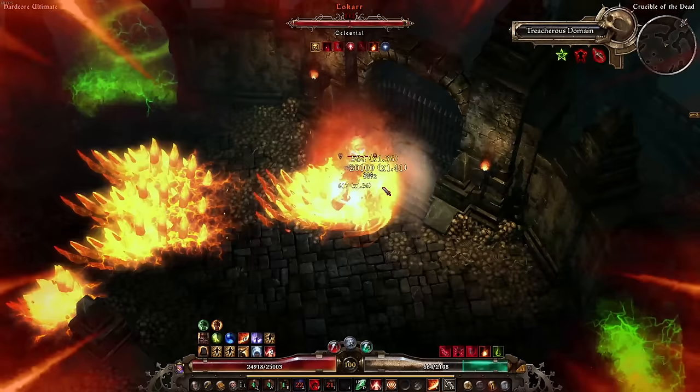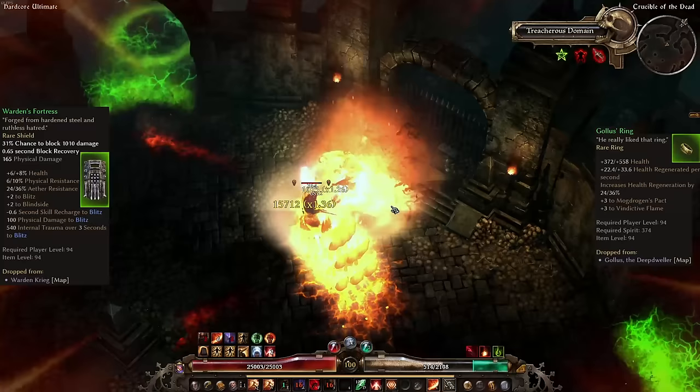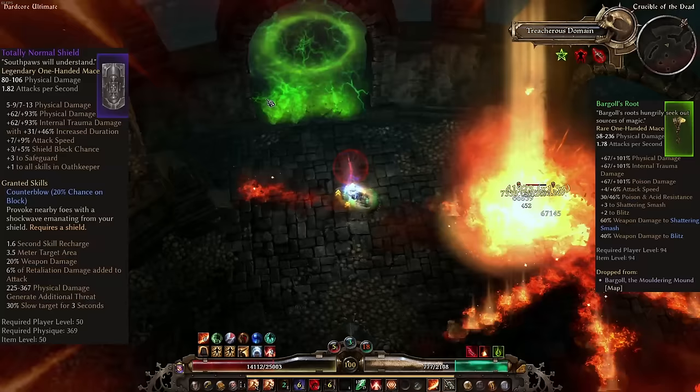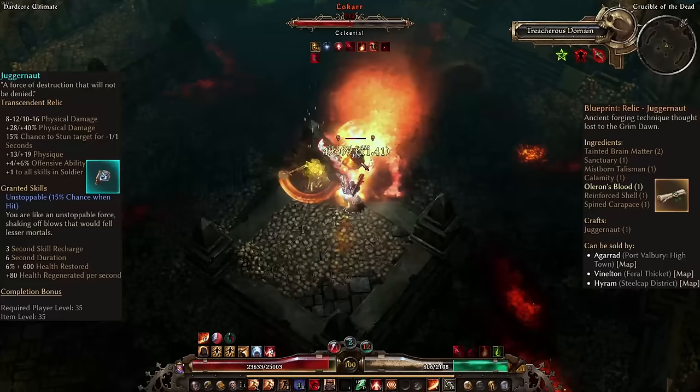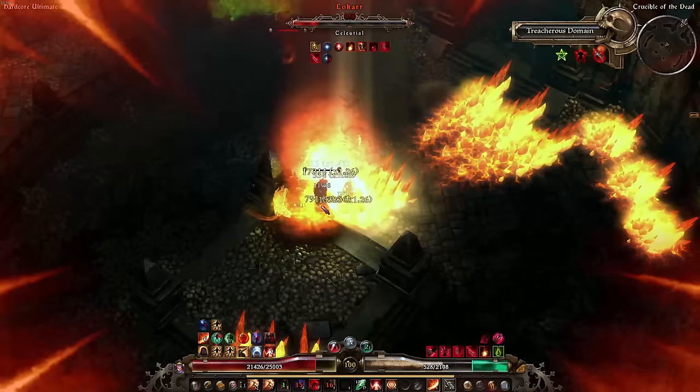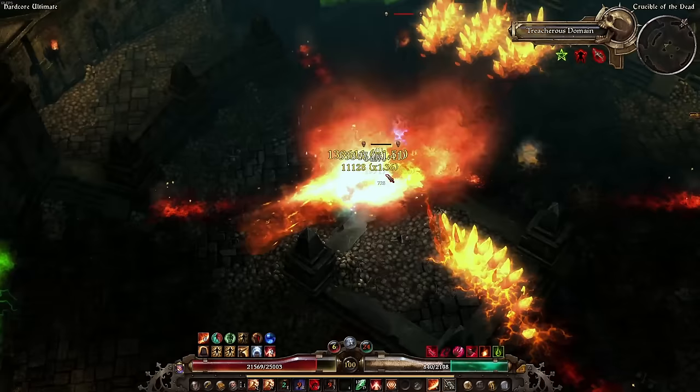Using Light of Empyrean and Shattering Smash also means you do not have to bother using Soldier's Warcry, since neither damage reduction nor flat resistance reduction stack. For gear, complement Milton's Casque and Warden's Fortress with Goddess Rings, Bloodbriar's Thorn Amulet, Wendigo Gaze Medal, Ugdenbog Girdle Belt, the Reforged Legguards, and the Totally Normal Shield. Fill out remaining slots with whatever you find or gear from the Faction Quartermasters and make sure to get the Juggernaut Relic Blueprint from Hyram in the Steelcap District. For attributes, put as many points in Physique and Spirit as needed to equip gear, then dump every other point into Cunning for damage, offensive ability, and crits — crucial on any physical build for procing Assassin's Blade.